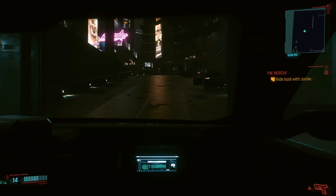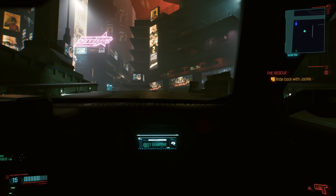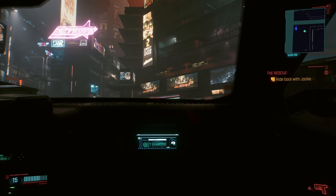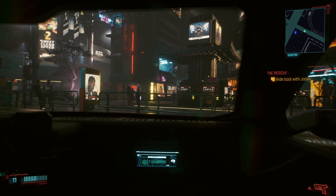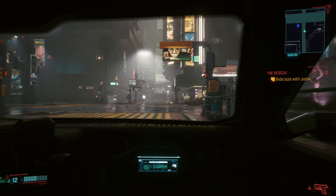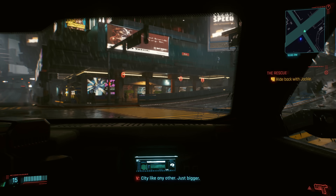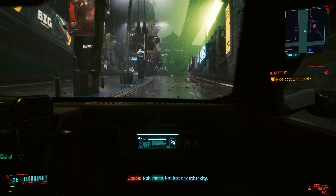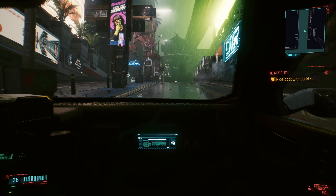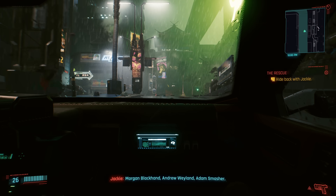The benchmark sequence we're using today takes place at the end of the rescue mission at the beginning of the game. This is a scripted sequence as V and Jackie are driving home. I looked at producing a custom benchmark run but found the game is quite dynamic with NPCs and cars appearing in some runs but not others, so this was the best sequence for consistency. Based on the two hours I've played, the frame rates are representative of wider gameplay.